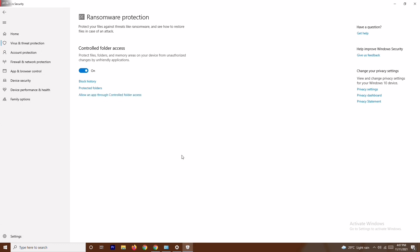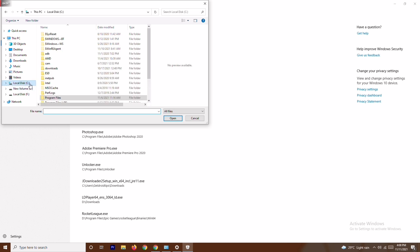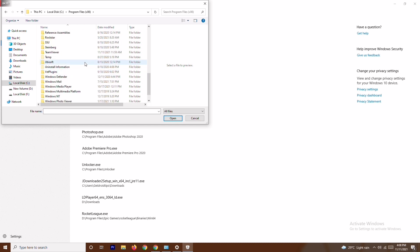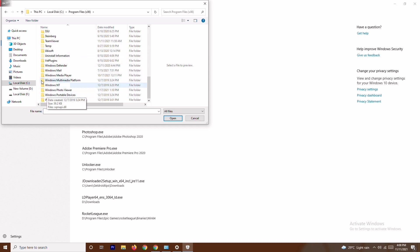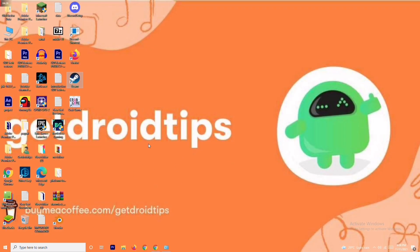You'll see an option called 'Allow an app through Controlled Folder Access.' Click on it, then select 'Allowed Apps' and browse for all apps. Navigate to your C drive, go to Program Files, find the Steam folder, and add the Forza Horizon game executable. Once added, do a restart and check if the issue is resolved.